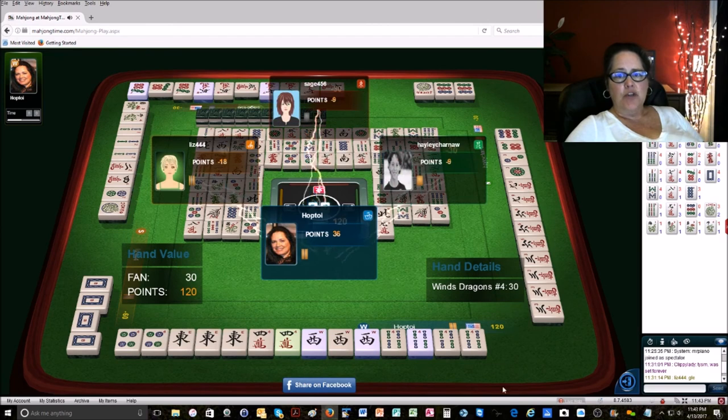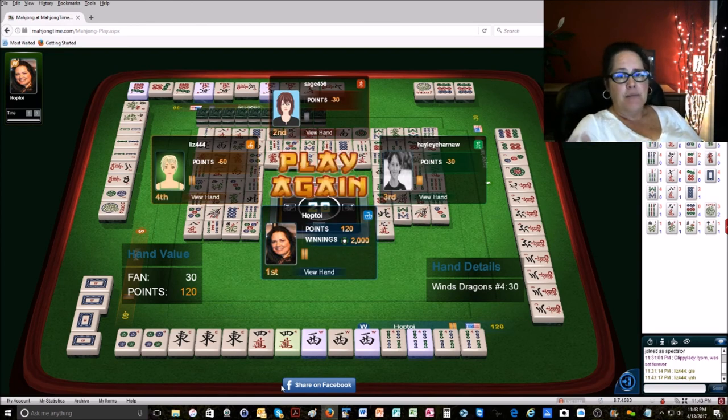The pros of building on your multiples begin with the fact that on the card, for any given year, there are going to be about 10 hands with single tiles. All the other 40-plus hands — and there are normally about 50 — have multiples. So if you build around your multiples, or the most of your multiples, then you have a strong hand from the onset.